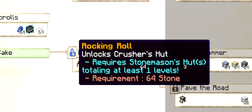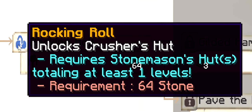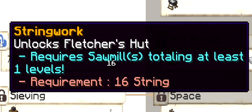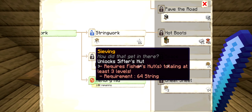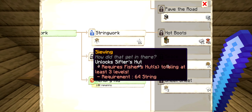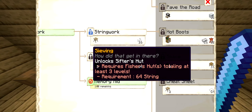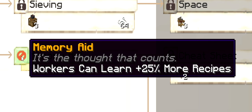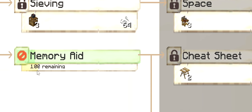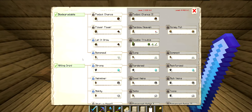We've upgraded the university to tier 2, which gives us access to tier 2 researches. We can go for the Rock and Roll research to unlock our Crusher's Hut, which requires a Stonemason's Hut at least level 1. The Stringwork research unlocks our Fletcher's Hut and only requires a Sawmill at level 1. We can't unlock the Sifter's Hut yet since we'd need a Fisher's Hut at level 3. We are currently researching Memory Aid, which will allow our workers to learn 25% more recipes — this will help buildings like our Sawmill learn more recipes.